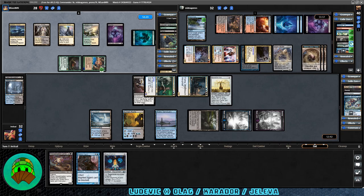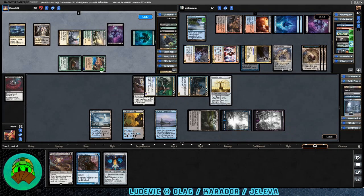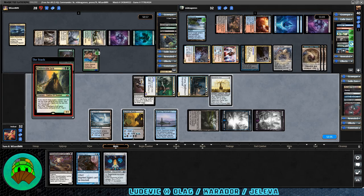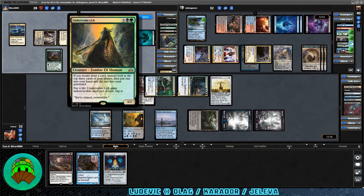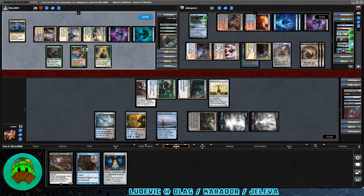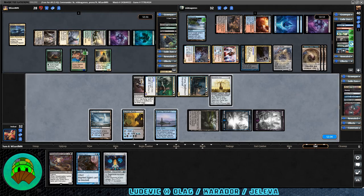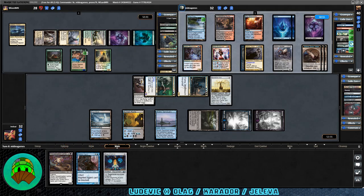Ooze exiles the Sudden Spoiling — fine. It also exiles our land, sad face. Don't think we have any real way to get it back. And our Feed the Swarm gets exiled too. Over to Carador's turn proper — Underrealm Lich comes down. This should allow them to get creatures into the graveyard, giving them cost reduction on Carador and getting their deck going. We're still going to need some removal; even hitting a Bog to get rid of that Voidwalker would be very beneficial. Another time counter comes off the card I can't pronounce.